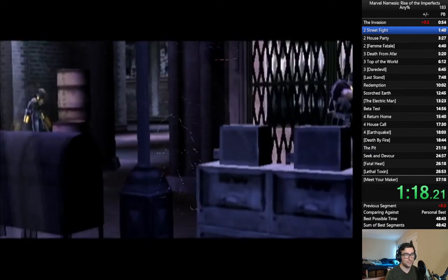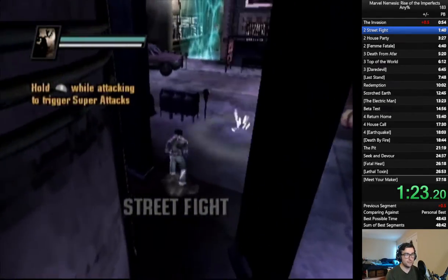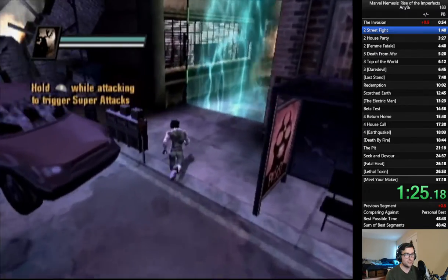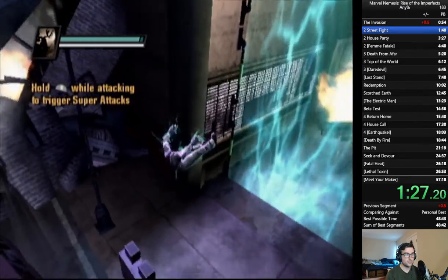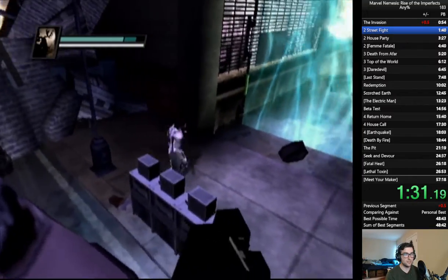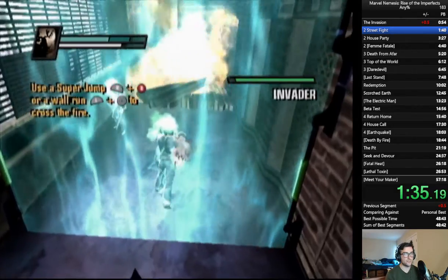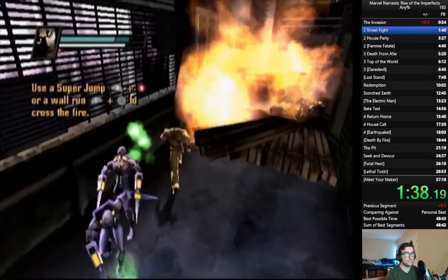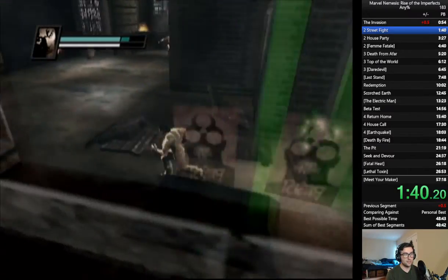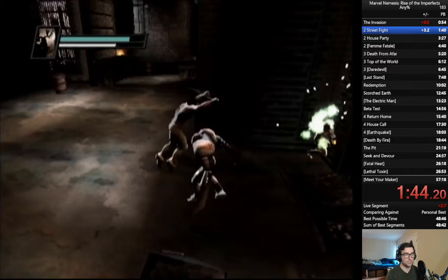In any percent, you only have to play one mission as him. But now we get to do our first major sequence break of the game, which is barrier skip. Let's see if I can get it. Not first try. Not third try. That's okay, we have a backup strat where we super grab this enemy on the other side, and then we just go on our merry way. That barrel's not supposed to explode that early.